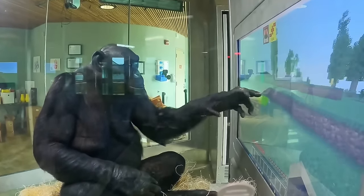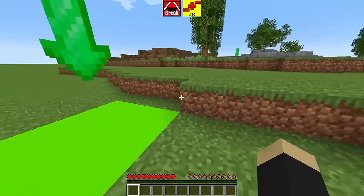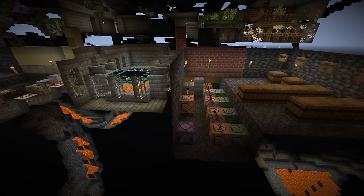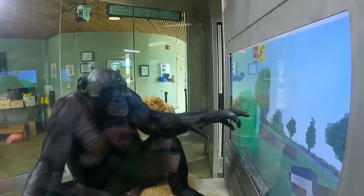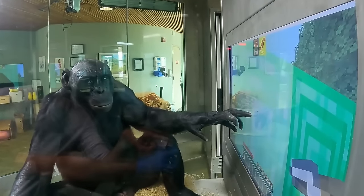At first, things were going great. Kanzee — an actual real-life ape — was effortlessly playing Minecraft from attempt number one, using both the touch controls I developed and the amazing training map by Spiralio. But when it came to the break maps, Kanzee managed to find some game-breaking bugs. It turns out apes make great beta testers. In the end though, he was able to successfully break some blocks, but there would need to be some major fixes before the next visit in only five days.